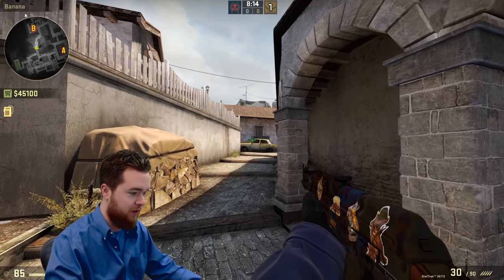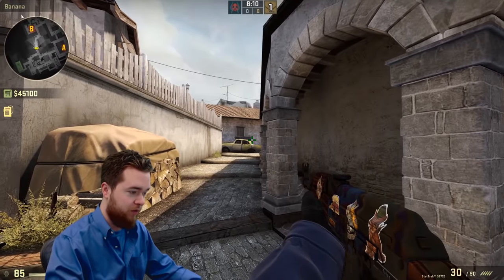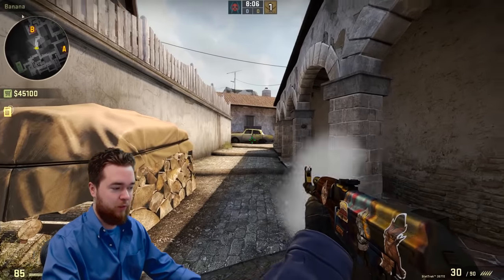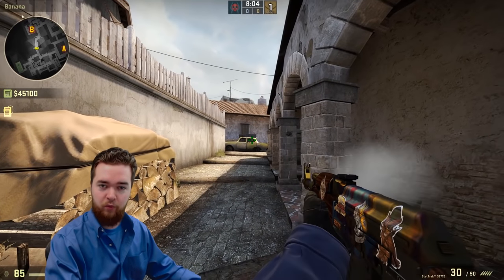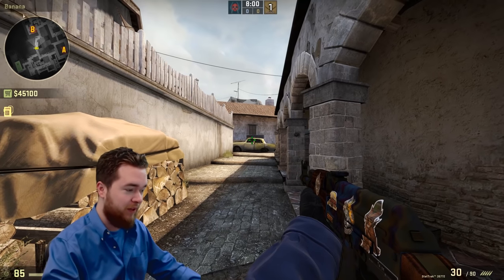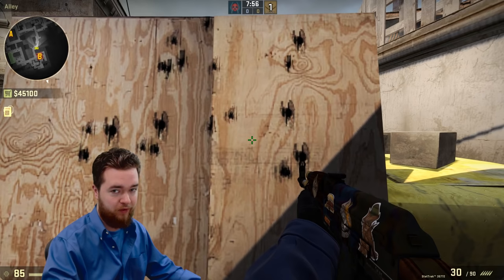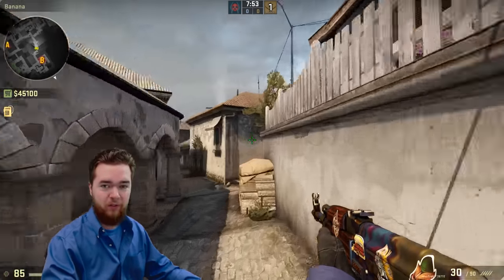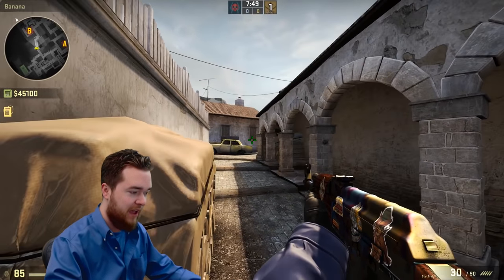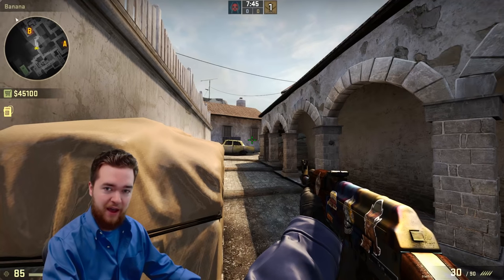I sweep the angle like that, which makes it a little bit easier. Constantly keep sweeping this area. Normally when I'm here, I like to spray through this wooden plank just in case there's a player hiding there — which has happened to me a few times. Some AWPer has been chilling behind this plank, waiting till they get in position, waiting till you clear it, and then pop. Because what he's thinking about is your crosshair placement — he's thinking, once you've cleared that, he can pop and shoot you and you won't instantly die as soon as he peeks out.